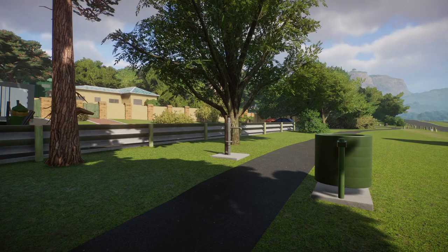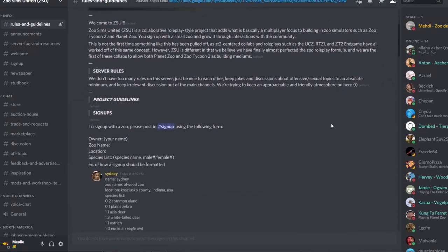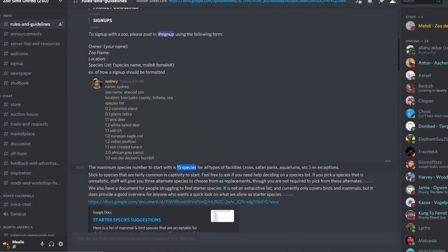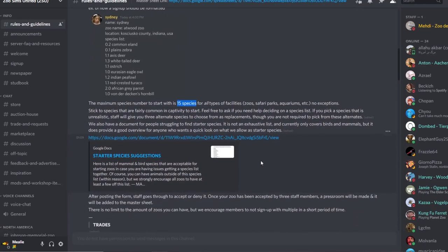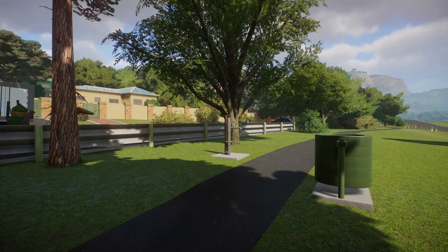Zoo Sims United, or ZSU, is a collaborative roleplay-style project that adds essentially a multiplayer aspect to zoo building simulators. It's like franchise mode, but better — a lot more interactive with other people. We have a nice little Discord server where it's all hosted. If you want to become a member, you can sign up and start off with a small zoo, limited to 15 species.